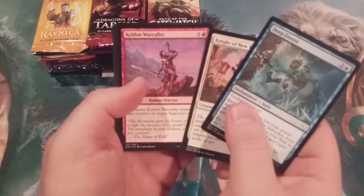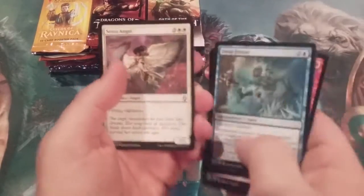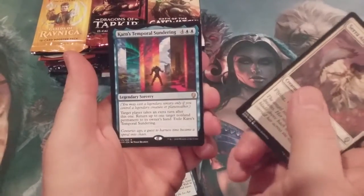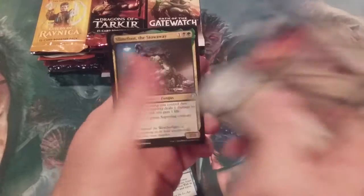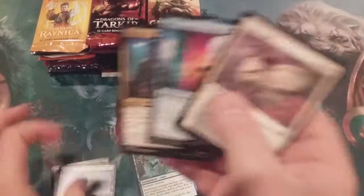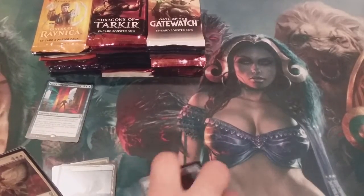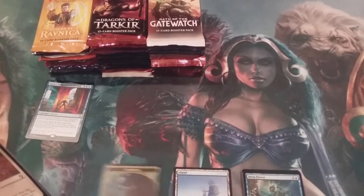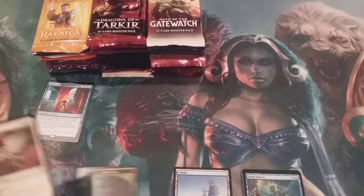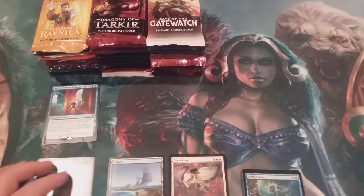We're going to speed through the commons. We got the Serra Angel, of course, a fungus, Temporal Sundering, and Slimefoot the Stowaway. We'll put our commons right here, lands here, tokens there, uncommons right there.